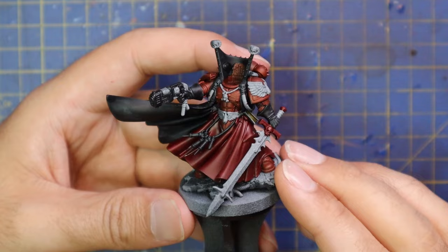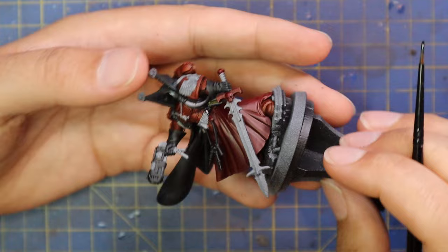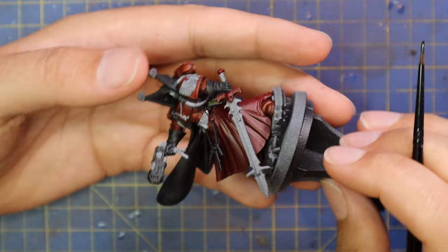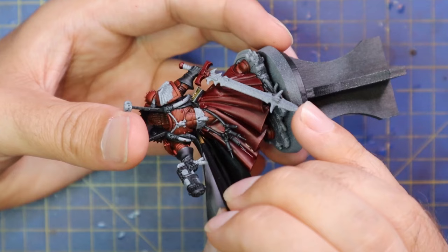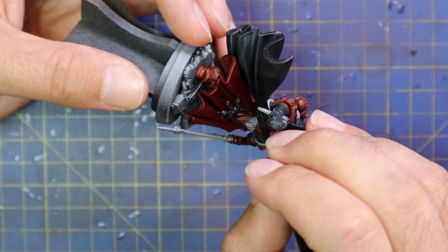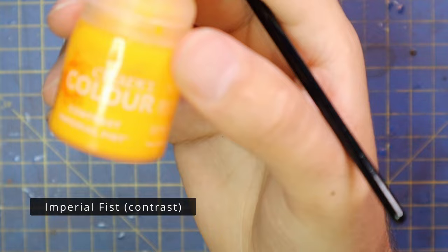With these three colors in place, it's time to start blocking in some of the more traditional colors. First of all, we've got to do Wildwood for the tiny amount of leather on his waist — he does have a little leather belt. I also use this to base coat the book hanging off his waist, and the holster for his pistol is there as well, so Wildwood for that. You can see now the Blood Angels Red Contrast on the crossguard and hilt of the sword. It's a very imposing figure.